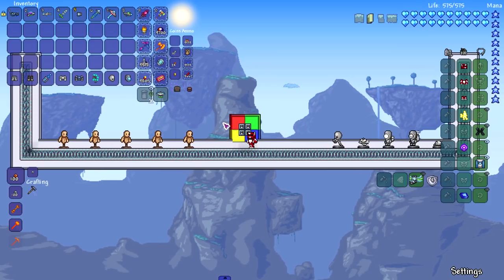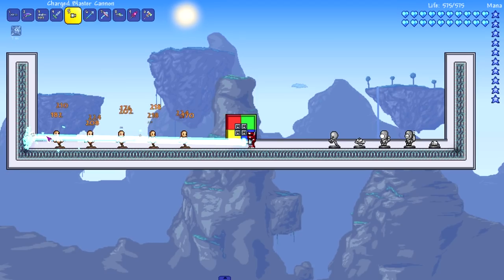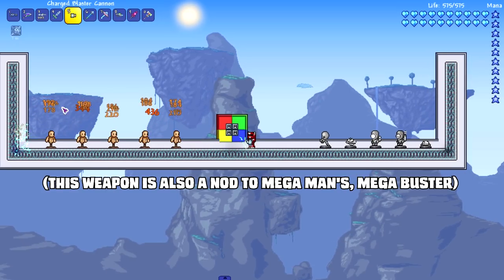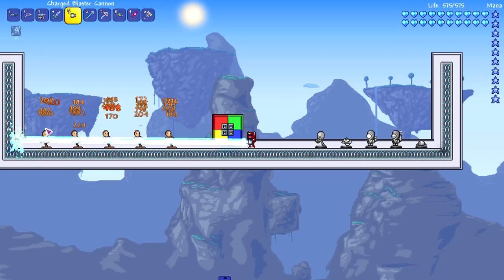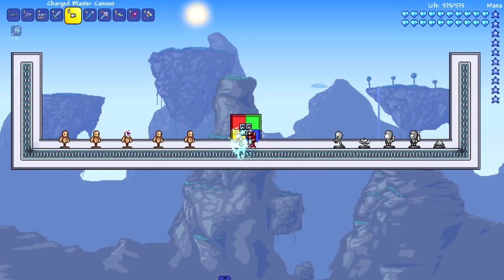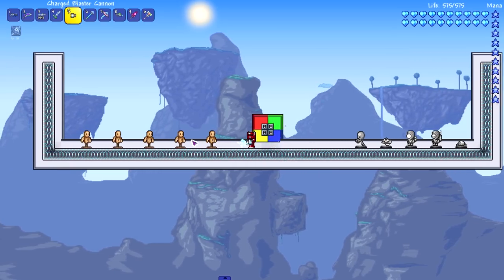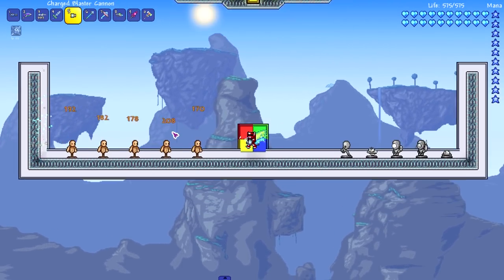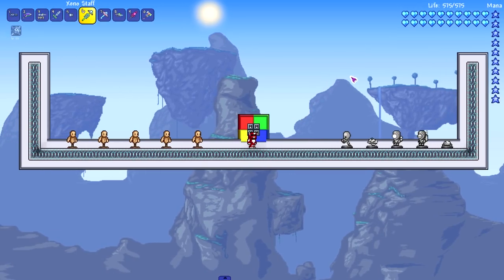Moving on to the charged blaster cannon - this is a weapon I straight up just don't use, but it is really cool. You charge it up and let it rip. It's kind of like the last prism in terms of the laser, but you can't control the laser at all once you shoot it. You have to aim it beforehand - if you don't, the laser just goes into the floor. You can't move around with it while shooting.